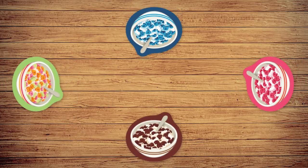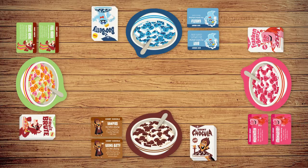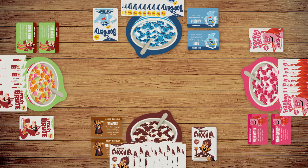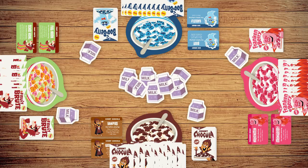Ready to play? Each player chooses a monster cereal character and takes the matching bowl, monster-powered placards, and cereal cards. Then each player shuffles their cereal cards and draws 12 cards — putting them in numerical order is helpful. Give each player a milk token and place the rest in the middle of the table.